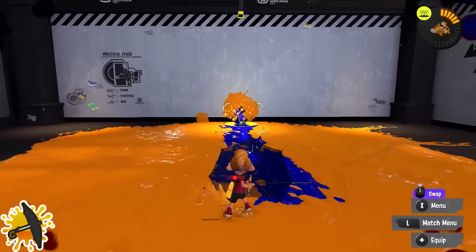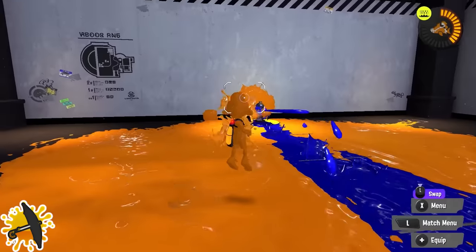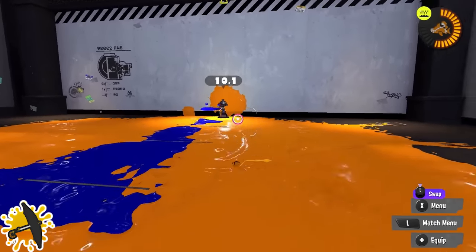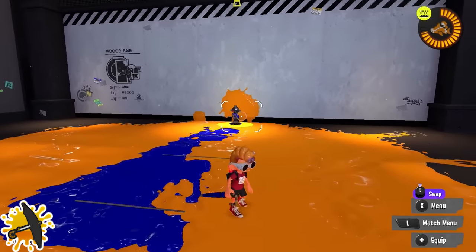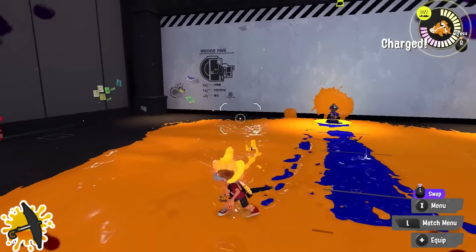Undercover Brella: be sure to flare your shield rather than constantly holding it up. Whenever your shield is down, it regenerates HP immediately — so if you're able to drop it while one of your shots goes off and then pull it back up, it'll regen some of its health and tank for longer. This is incredibly useful because Undercover Brella does not have a lot of HP, so every little bit extra you can get counts.